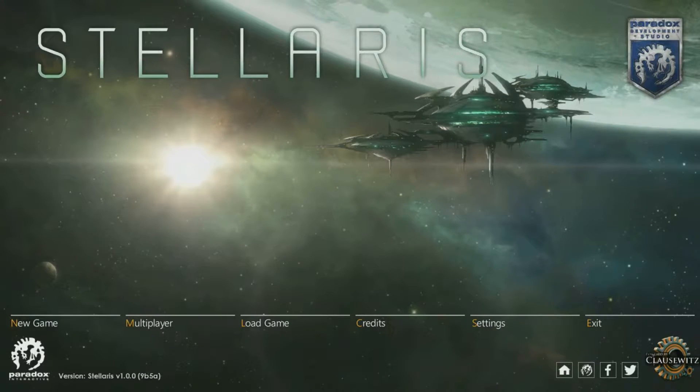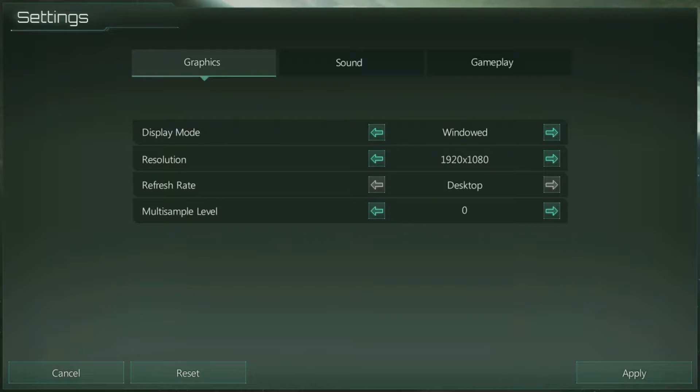Before we get into the mechanics themselves, let's quickly take a look at the settings. In terms of graphics, the game is based on the Clausewitz engine from Hearts of Iron and Europa Universalis. Fairly well improved from Europa Universalis, but it's still basically the same engine. The models themselves are good, but they're not going to win any graphics nominations.